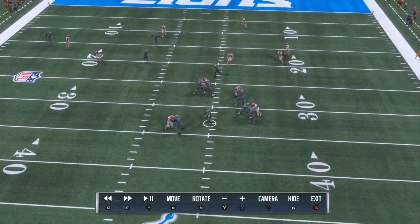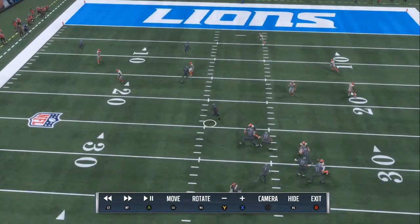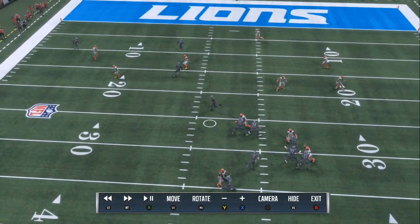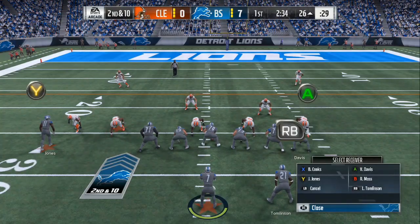They gonna start trying to put people in spies, have 8-9 in coverage — that's when you can move your running back into a run, motion the guy over, and then you can get a 25-30-40 yard game. It's all love. 50 likes, more tips, let's go.